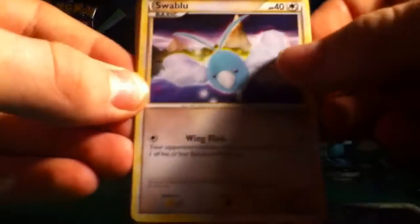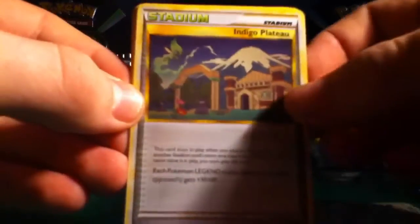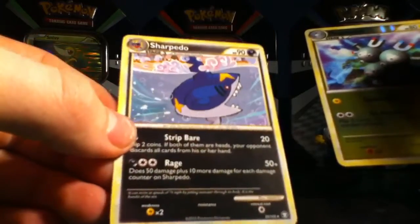Bronzor, Splink, Swablu, Ghastly, Machop, Indigo Plateau — I think that is an awesome trainer — Savvy in the background, Love Disc, Pidgeot, Magneton, that's not alright, that's an uncommon, and Sharpie there. Nice.